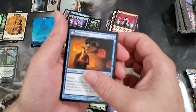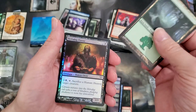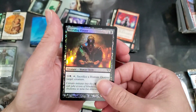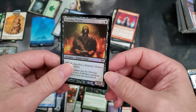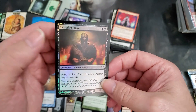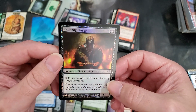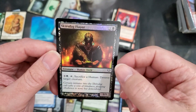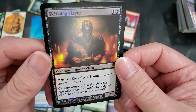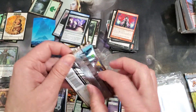We have Soul Seizer, which turns into Ghastly Haunting, with the forest. And a Skarrg Flare uncommon foil — creepy looking dude. The only thing that pops on his face is that symbol on his head. Kind of creepy.